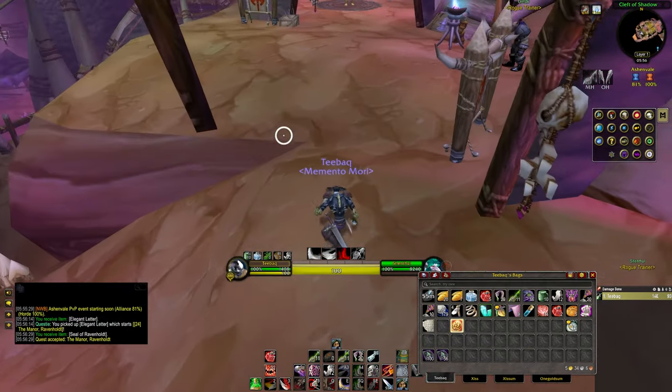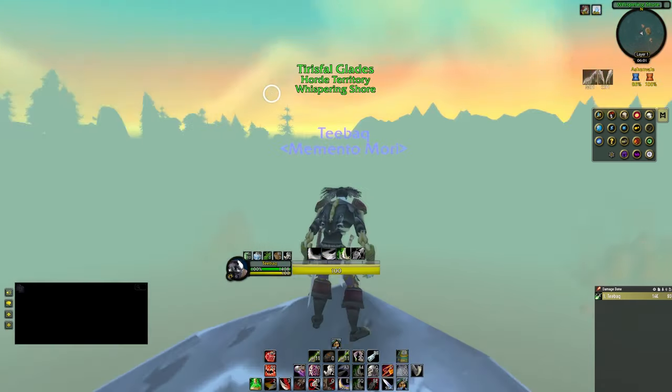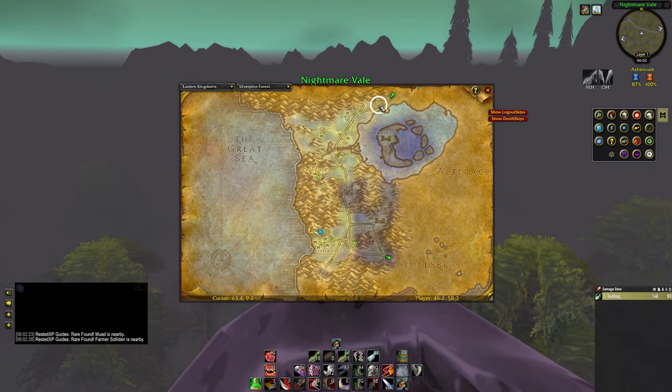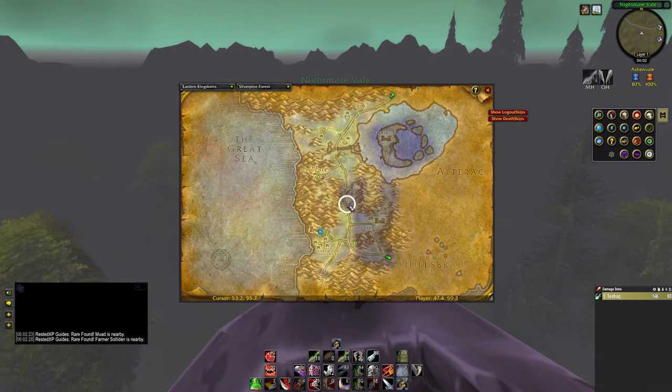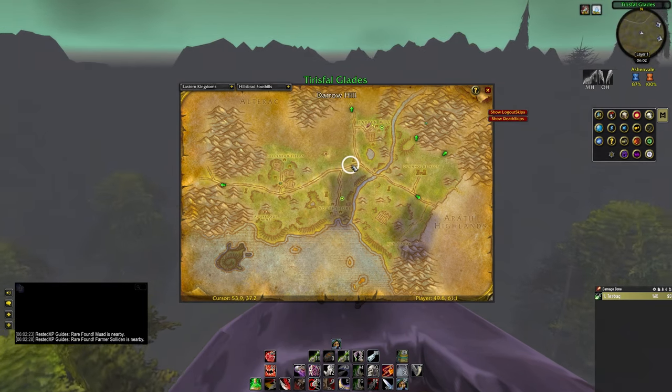It's time to get over to Tarren Mill in Eastern Kingdoms. If you are in Orgrimmar, take the Zeppelin over to the Undercity. If you don't have the flight path to Tarren Mill, run down to Silverpine Forest, head to Hillsbrad, and run to Tarren Mill. Get the flight path when you get there.